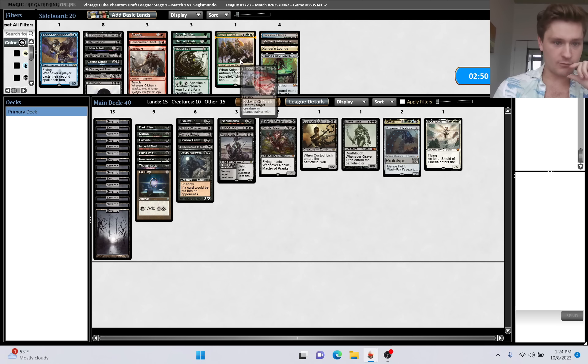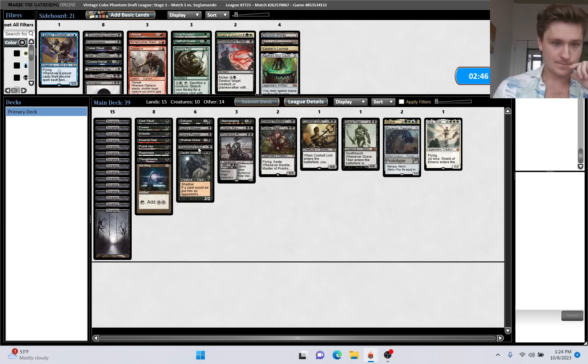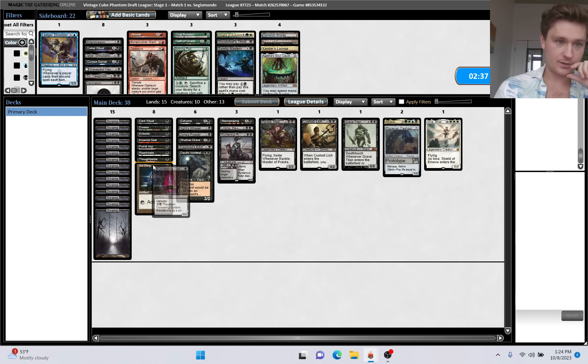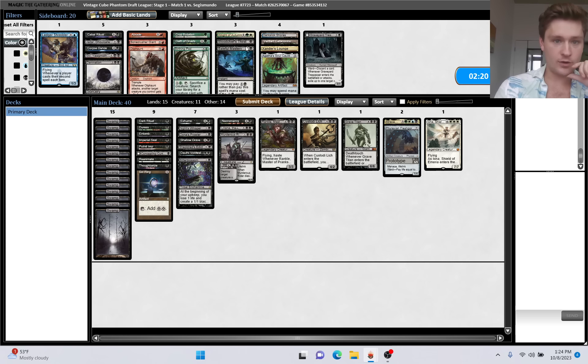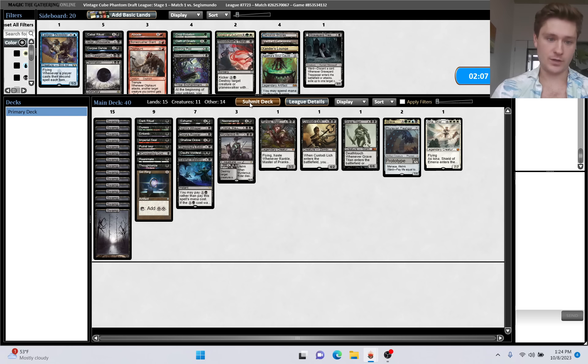I think we can cut down on removal a bit. Shielded Edict is probably still worth it though. I don't think I'll cut Baleful Mastery - go a little bit more threat-dense. Bring in the Curtains, bring in Bitter Blossom. Maybe it's wrong to cut the Baleful Mastery. Maybe we don't play Bitter Blossom actually, and just try to combo them. I do stand by the Bloodchief's Thirst for a Concealing Curtains exchange. Discard spells are important against decks like this.